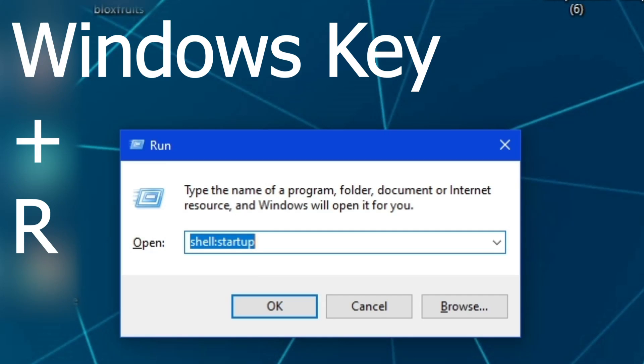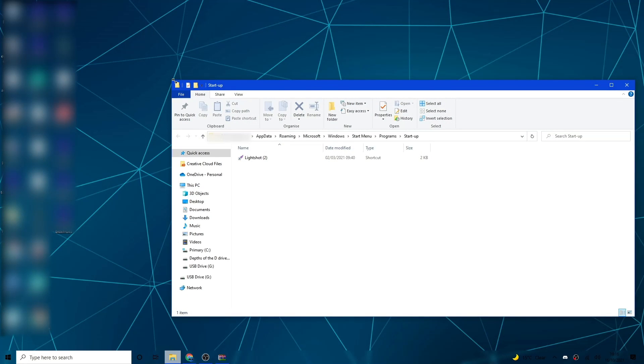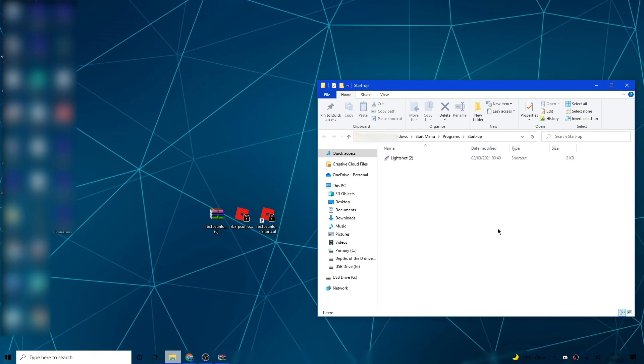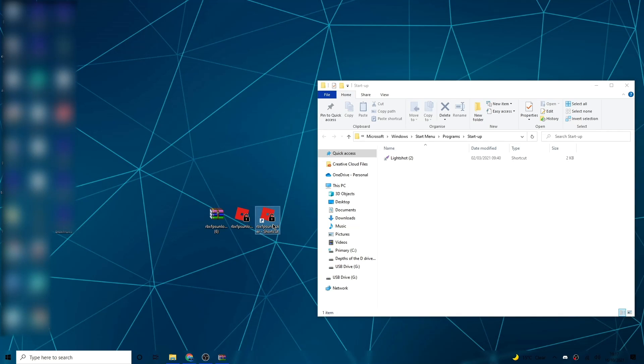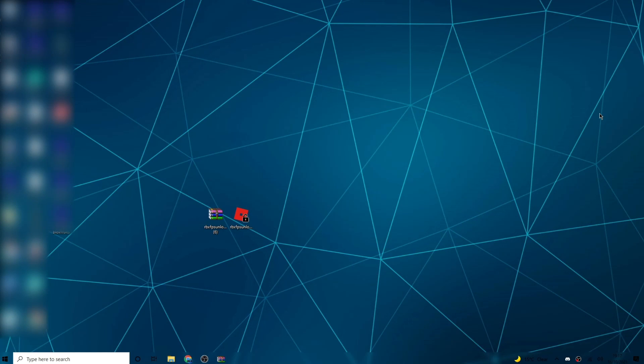Now press Windows key + R at the same time, then type 'shell:startup' and hit OK. A File Explorer window will open — don't fullscreen it. Arrange it so you can still see all three files on your desktop. Drag the Roblox FPS Unlocker shortcut into that startup folder, then close it. Now every time you open your PC, Roblox FPS Unlocker will open with it.